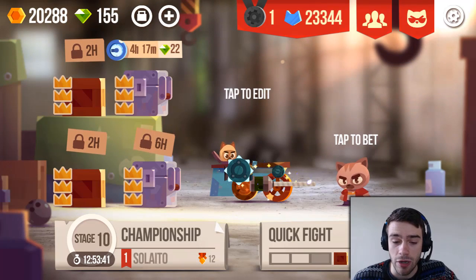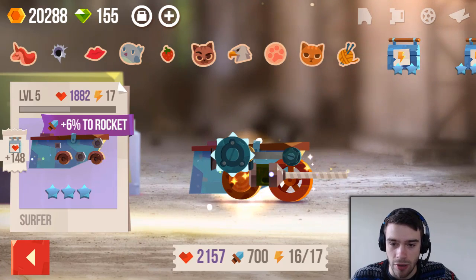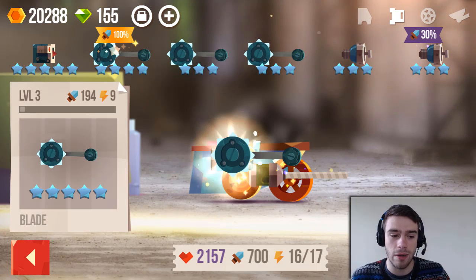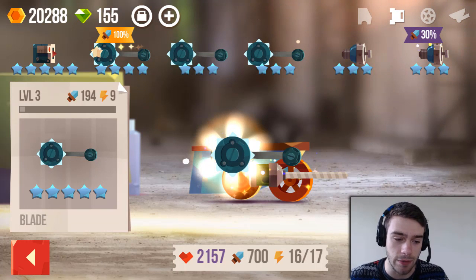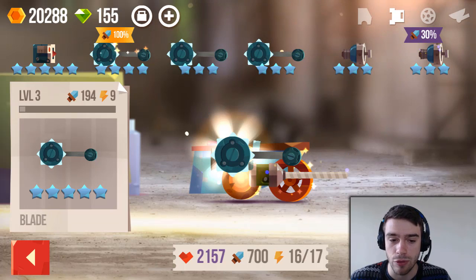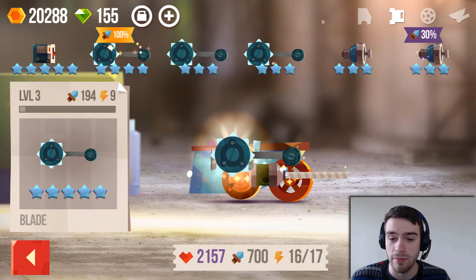I'm going to show you how to upgrade your weapons. You click on a weapon — as you can see, this weapon is level 3. You can add certain other parts to this weapon to improve upon it. But keep in mind, when you do this you will lose the part and it will cost a little bit of money. You have to pay very close attention to which part you actually want to fuse together.